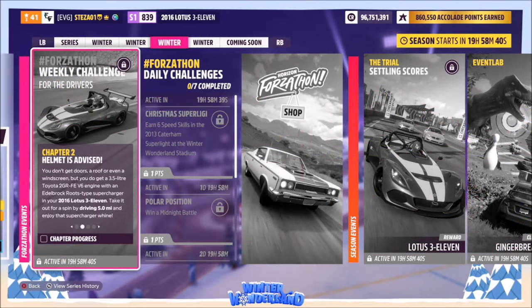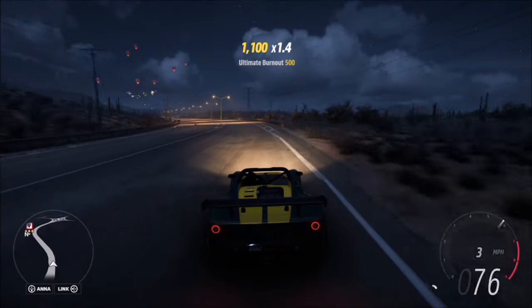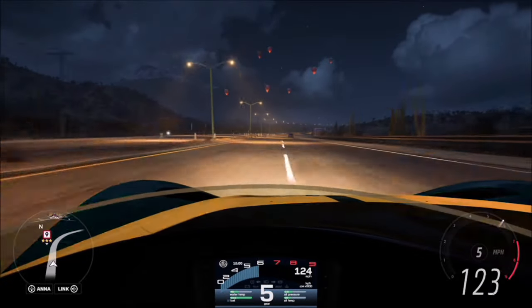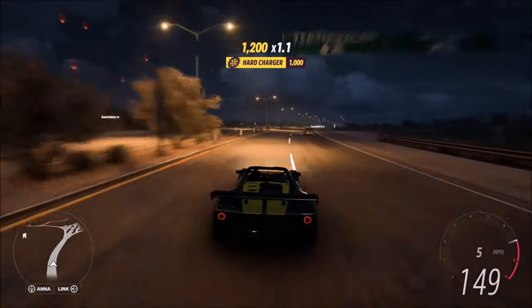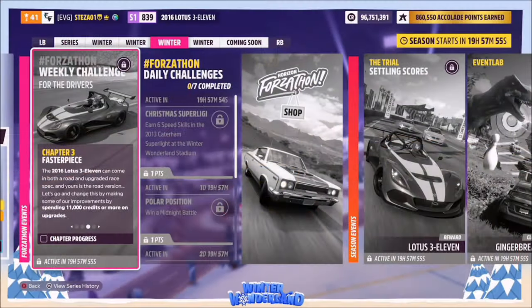The first challenge is nice and easy — it just wants you to take it on a five-mile drive. I recommend heading down the main highway through the center of the map. Bear in mind this car isn't built for top-end speed; it's built for handling and acceleration. I'd normally recommend going into cockpit view and reading the odometer, but this car doesn't seem to have one — so just keep going until the challenge pops as complete.